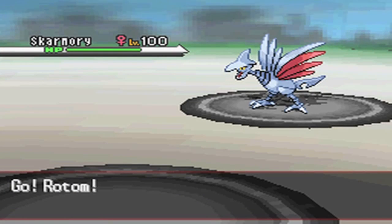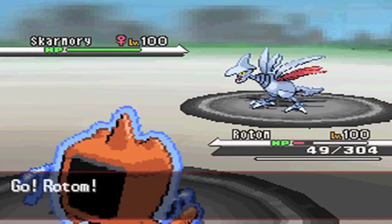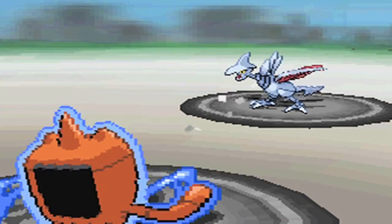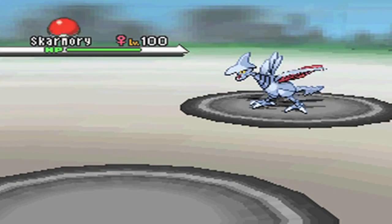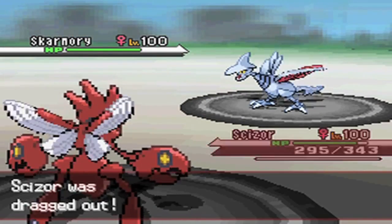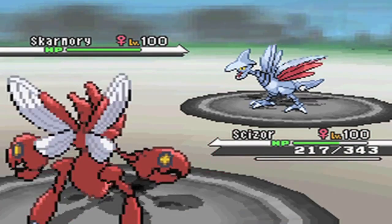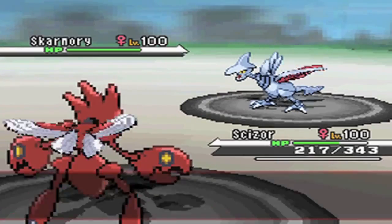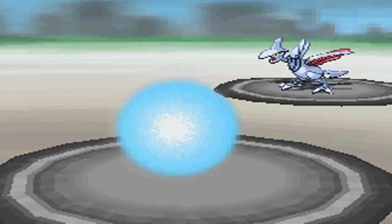I switch out to Rotom-Wash since it's the best thing I have to take on Skarmory, but Fal just goes for a safe Whirlwind — a very nice move. It prevents my Gliscor from going for the Swords Dance if I had gone for it, and also punishes me for trying to switch out. I get Whirlwinded into Scizor, which is a really bad matchup — unless Skarmory goes for a Roost, my Choice Band Superpowers won't be doing much at all. Since he's at full HP he isn't going to Roost. I U-turn out as Skarmory gets another layer of Spikes.